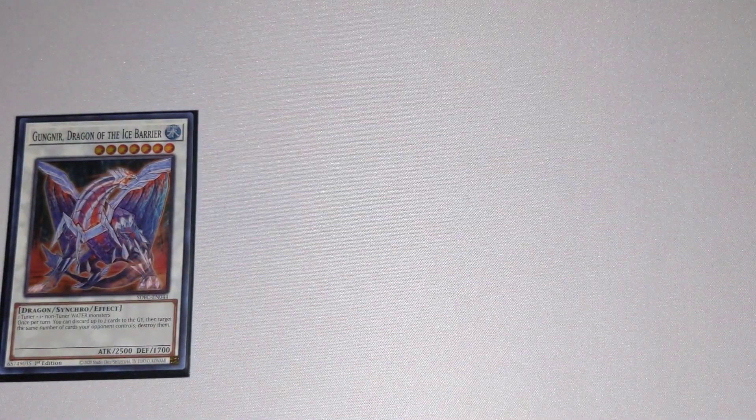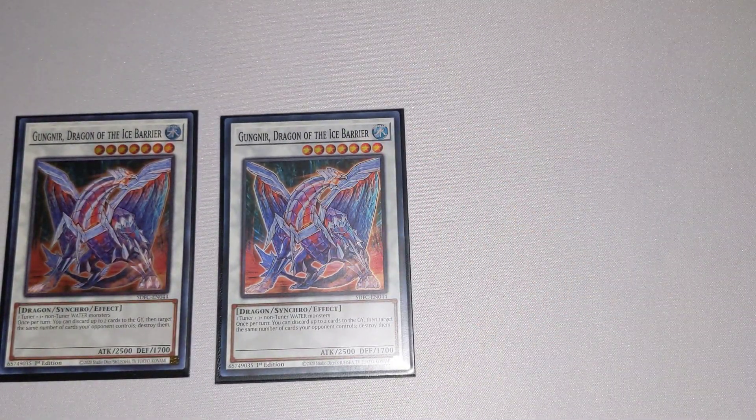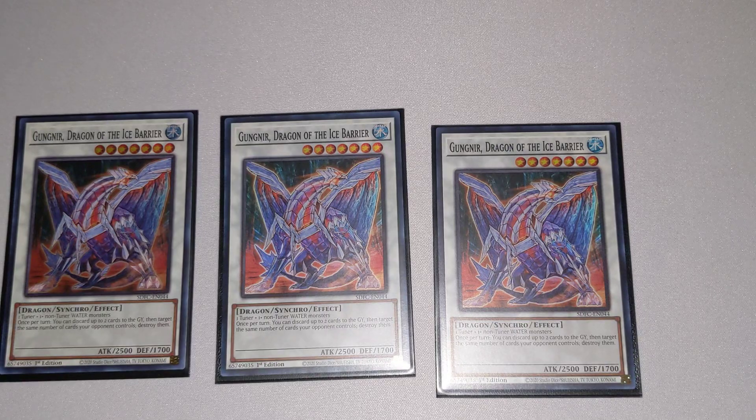We keep this train rolling with three copies of Gungnir, Dragon of the Ice Barrier. Once per turn, you can discard two cards to the graveyard, then target the same number of cards your opponent controls and destroy them. Pretty good removal, and it can really help change the game state. And again, 2500 attack is nothing to sniff at in this game.